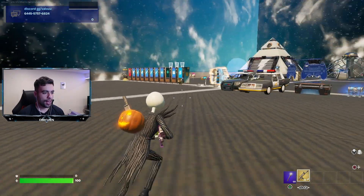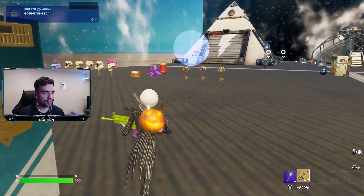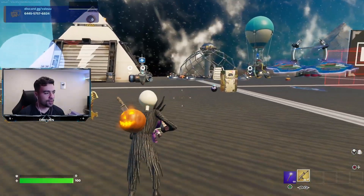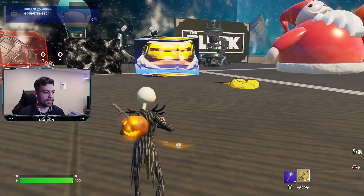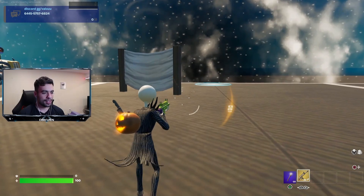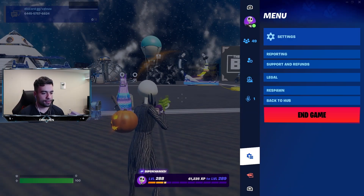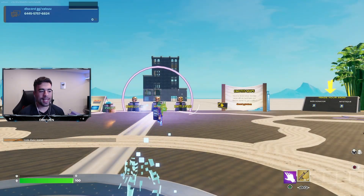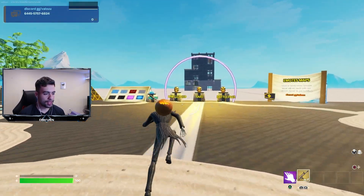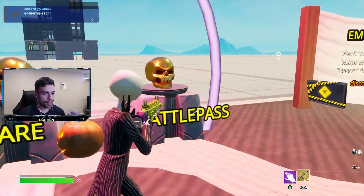Geez louise — the props section has a bunch of different things here we can check out. But this video is mainly about the skins, so let's go back. We've got three options to choose from: unreleased skins, rare skins, and battle pass skins.